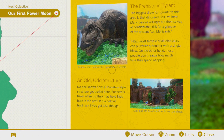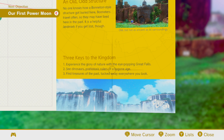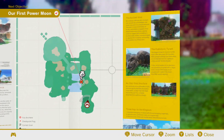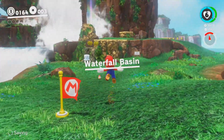Researchers believe this specimen is female. An old, odd structure — no one knows how a Bonneton-style structure got buried here. Bonitors travel often, so they may have lived here in the past. It is a helpful landmark if you get lost, though. Three keys to the kingdom: experience the glory of nature with the eye-popping Great Falls; see dinosaurs, prehistoric rulers of a bygone age; find treasures of the past tucked away everywhere you look. And a little Crazy Cat logo there at the bottom. These are so nice. I've never actually taken the time to read through an entire one before. I think I'm going to do that for every kingdom that we get to, and I'm glad that they add that much attention to detail in the game.